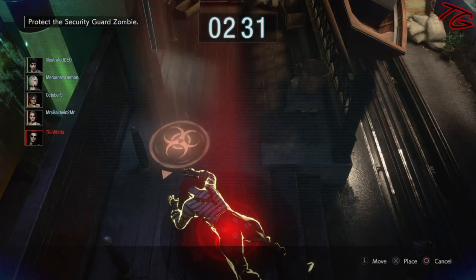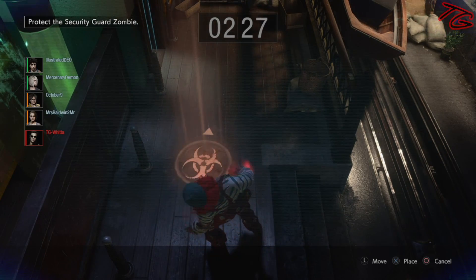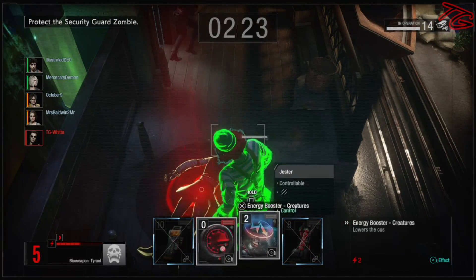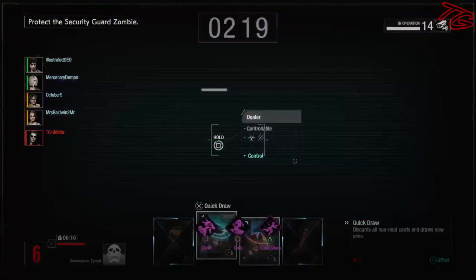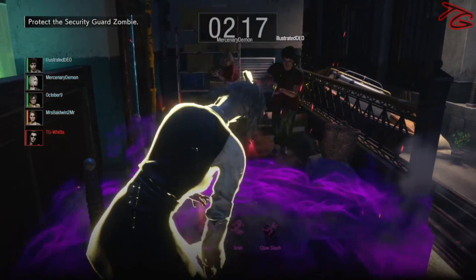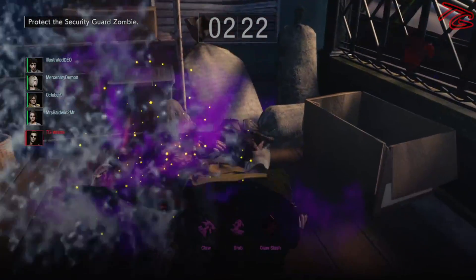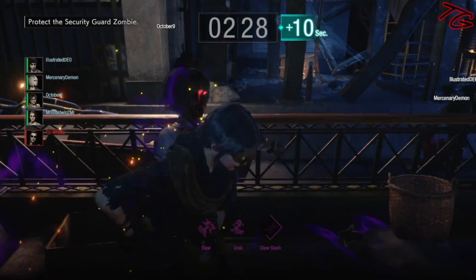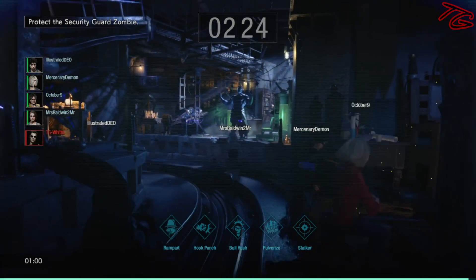Mr. X sucks so hard — I really think Wind Up is the way to go. If you're using a different variant you should really look into Wind Up, because he's not gonna get a Pulverize off, and he can get stunned way too easily to really get off big damage with Hook Punch. His Bull Rush just seems like the way to go, but that's just my humble opinion. So we are doing some front door fuckery.